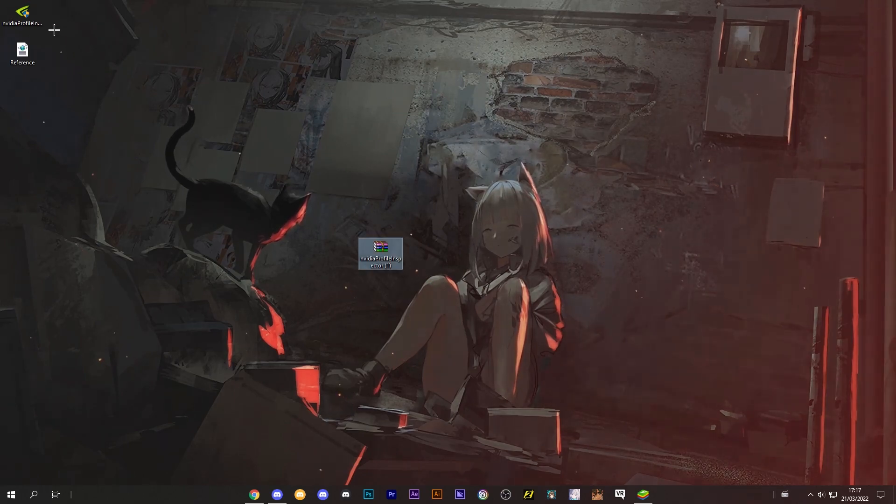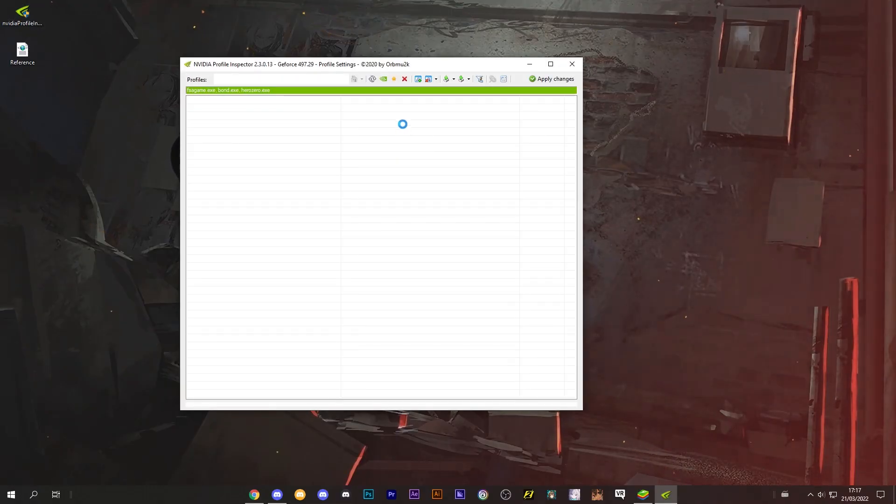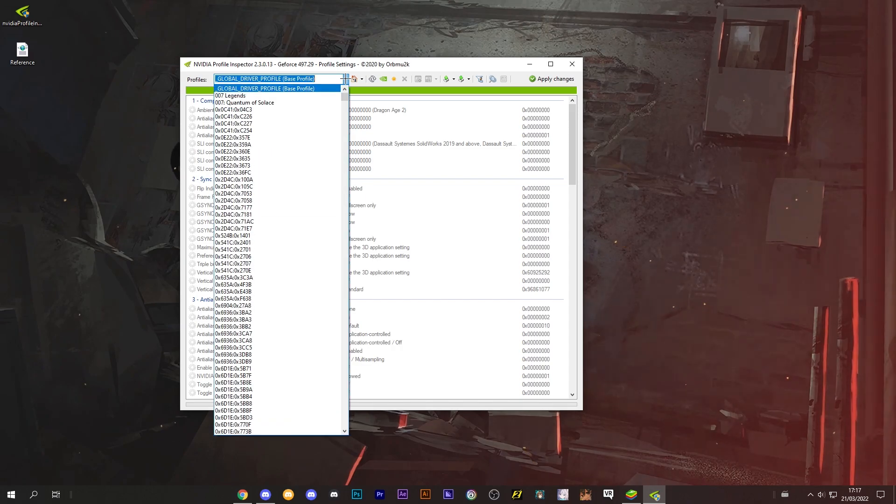You just need to extract it, then open the software. You will have this window that appears, and you just search the name of your game — just type it and it will display the name if it works with it.